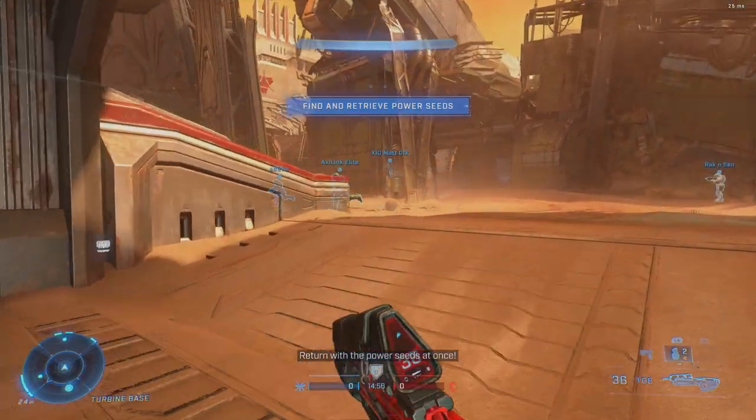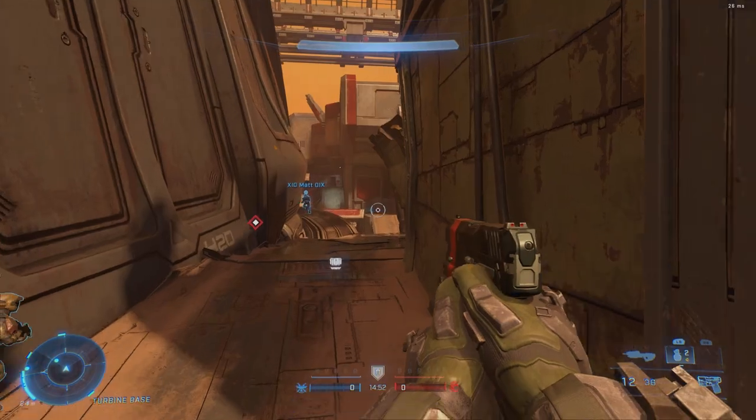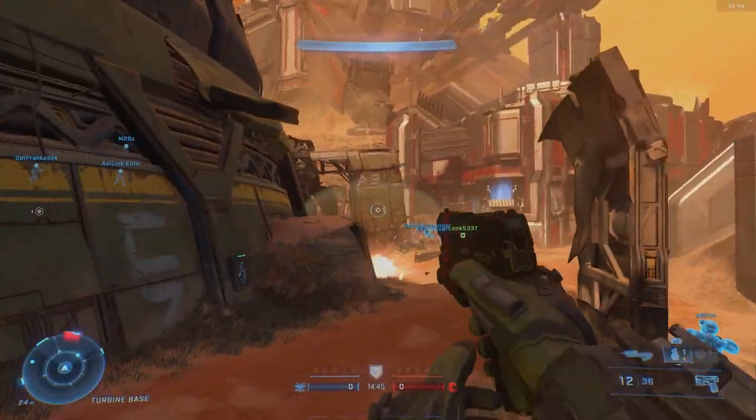Breaker was the first big team battle map added to Infinite and as of right now it is still the only new addition. It's set in a banished ship salvage yard, which is a pretty interesting concept. However, its execution was handled relatively poorly.